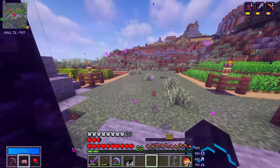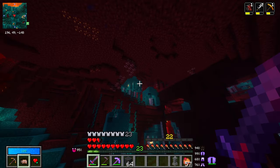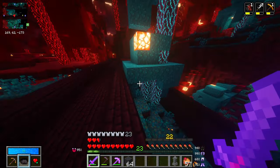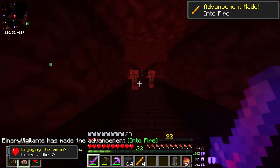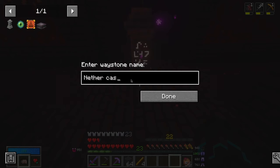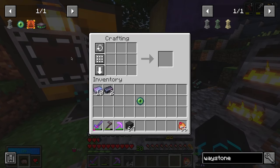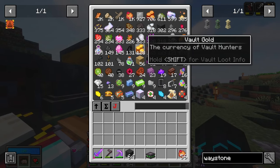Now we can go to the nether. If we take a look at the map, there should be — yep — a fortress right over here to our left. And it's actually right here. There's a blaze here, which just solved everything. We're going to place a waystone down here — Nether Castle — and just like that, we can now make an Eye of Ender and we should be able to make the spirit extractor. Very nice. This is going to give us four vault gold — 128 in total now.